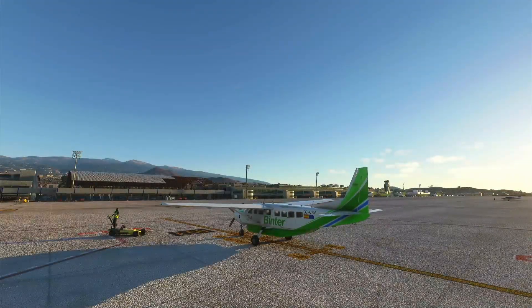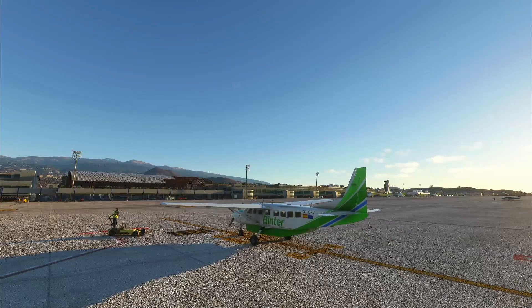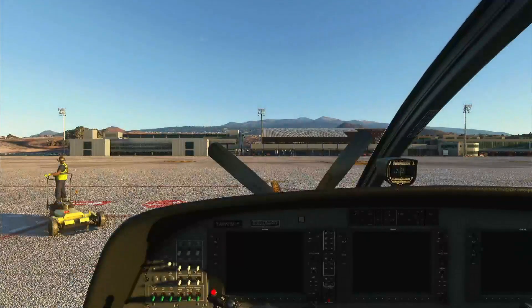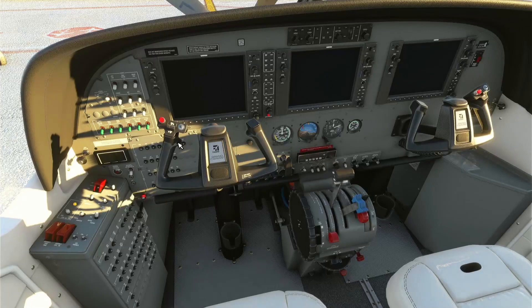We are now ready to prepare our aircraft. We're going to fly the Cessna Grand Caravan 208B from Reina Sofia, Tenerife. This is a delivery from FlightSim 2 into Canary Island Airways. I'm going to fly alone without a copilot.